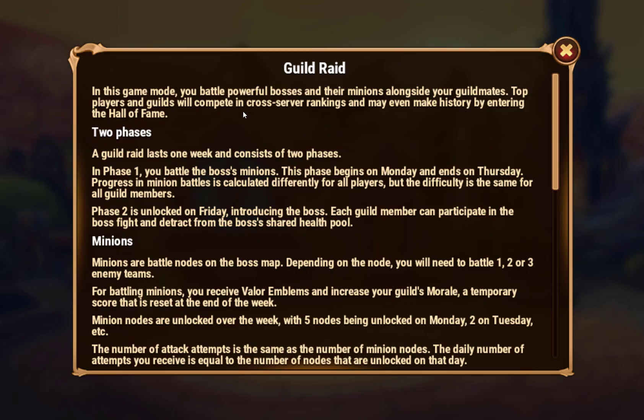Guild Raid: in this game mode you battle powerful bosses and their minions alongside your guildmates. Top players and guilds will compete in crossover rankings and may even make history by entering the Hall of Fame. The guild raid lasts one week and consists of two phases.